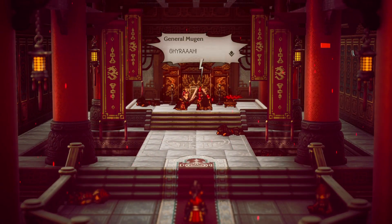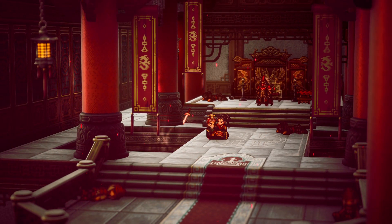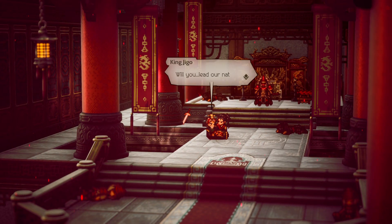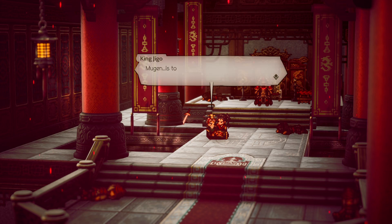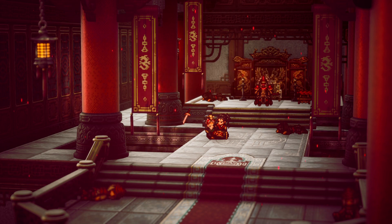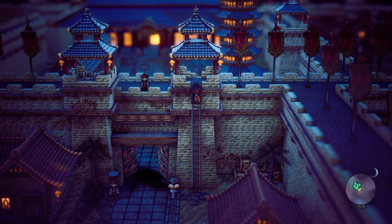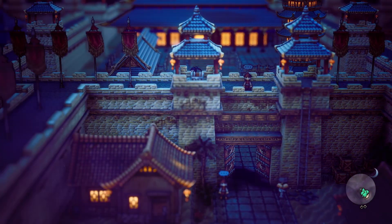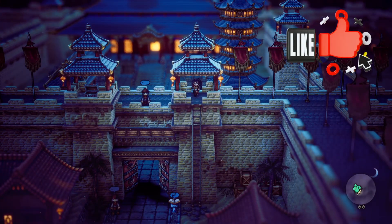Octopath Traveler 2 is an excellent JRPG that harkens back to the Super Nintendo RPG days, and its story is absolutely wonderful. I highly recommend prioritizing picking up all the characters as your first objective before choosing which characters you want to do Chapter 2 with. Make sure you play through each character's opening story — their Chapter 1 — and I will have guides for each chapter right here on the channel for Octopath Traveler 2.